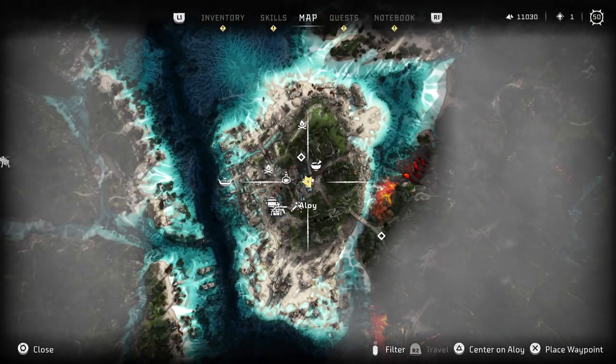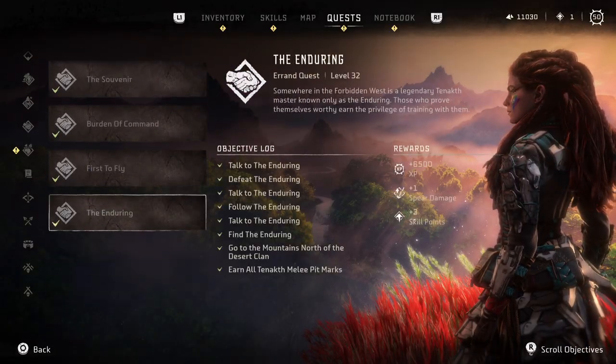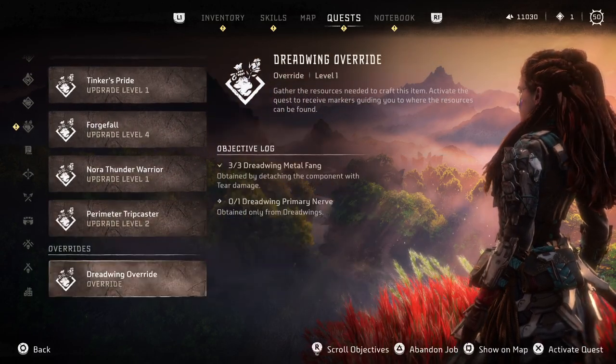Now you can find these quests in your quests menu — not under errands, under jobs. That makes more sense.